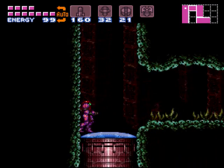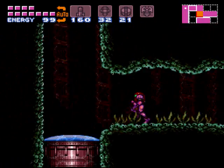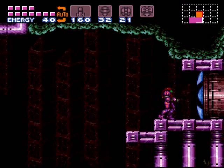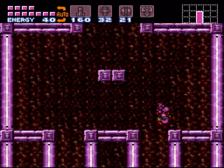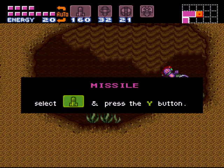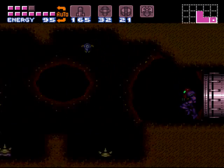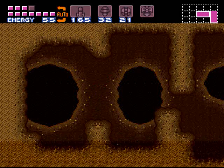Moving on — onward and upward, literally. Charge up a Shine Spark right before this little crevice here, and instead of going up, you want to go diagonally up and to the right. If you don't do it right, you'll nick that ledge and it'll stop you. But if you do it just right, you'll get this door. Go up through these cracks and crevices and up into this room — it opens into a wider area with a secret wall for a missile. Then jump up to the left to this door, and at the end of that room there's another secret wall that'll lead to a missile and some super missiles.